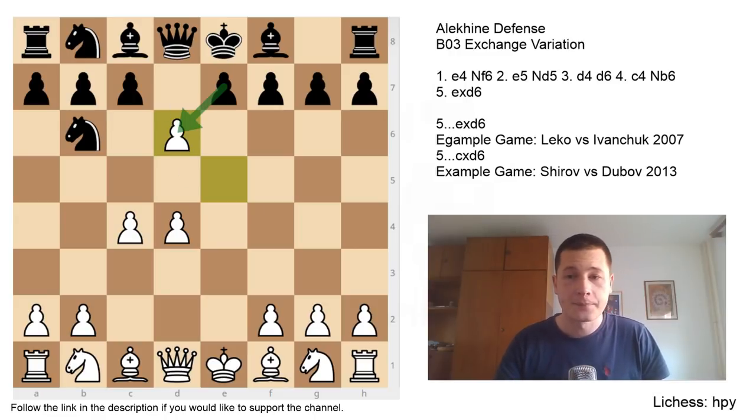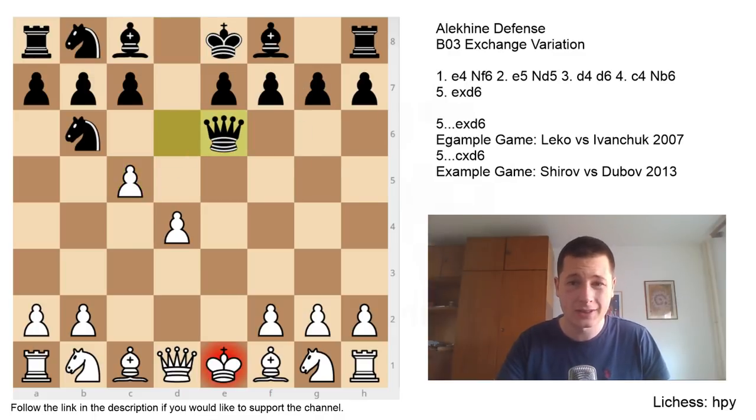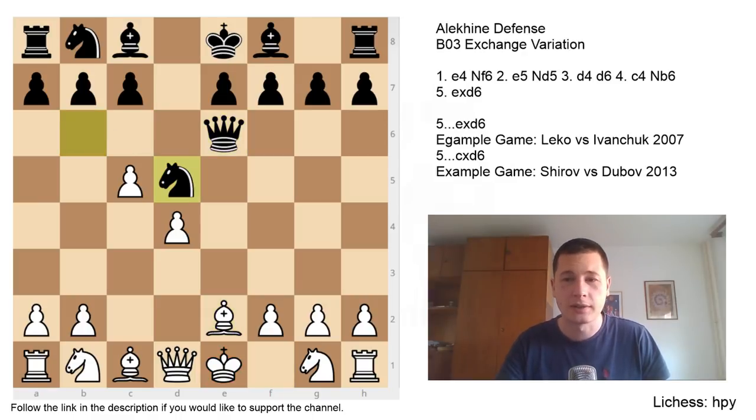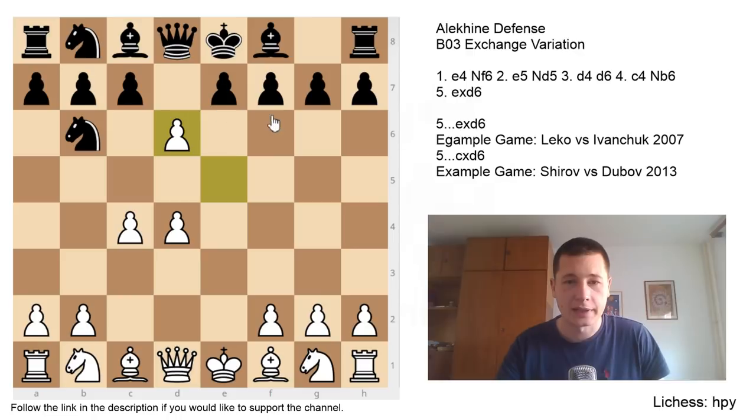After exd6, let's briefly mention the move Qxd6 — it's not losing immediately but shouldn't really be played. After c5, white doesn't win a piece. There's Qxe6 check, Qxe6 check, but after Be2, Nd5, Nf3, white is just much better and the engines think this is plus two. So remember that after exd6, Qxe6 isn't really a playable move.